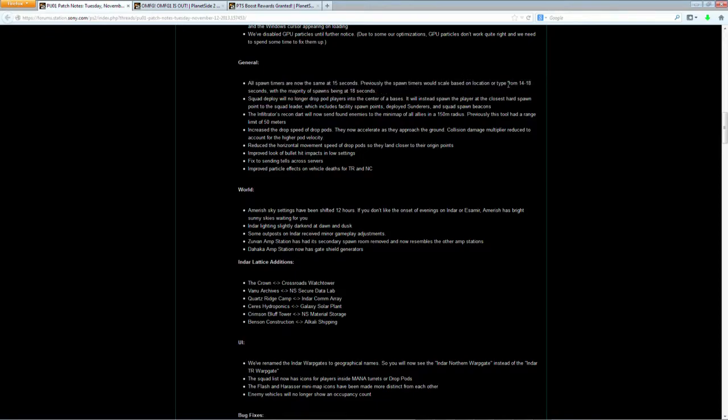Spawn timers used to scale from 14 to 18 seconds based on location — bases and outposts were 18 and sunderers were 14. Now they're all 15, with the exception of the warp gate which is obviously instant. Also, Squad Deploy is no longer going to drop you in a drop pod — it's going to spawn you at the closest spawn point to your squad leader, so its functionality is more limited. Maybe that's okay — it emphasizes more use of squad beacons.